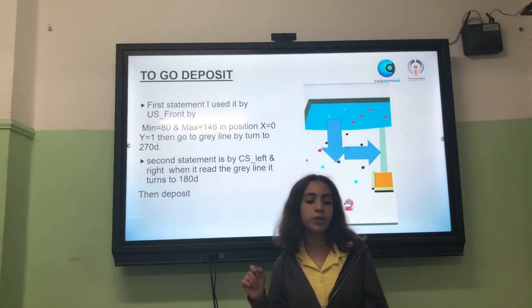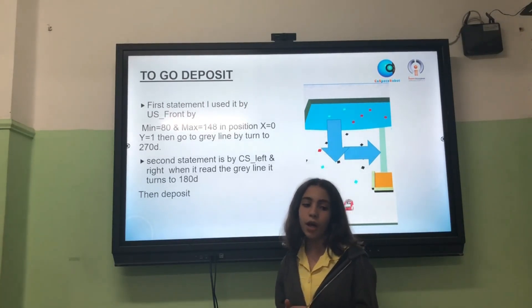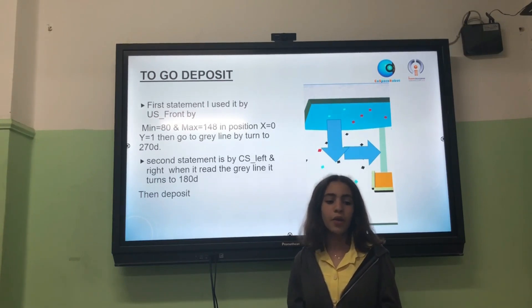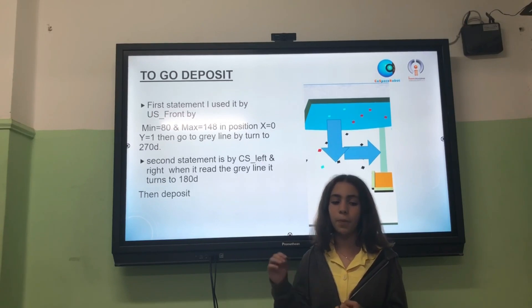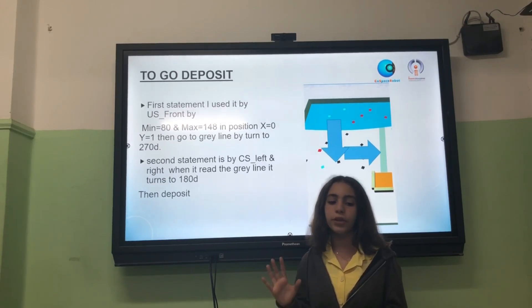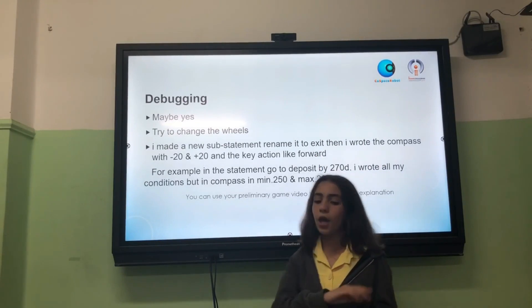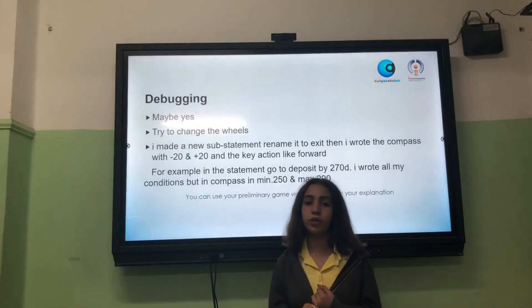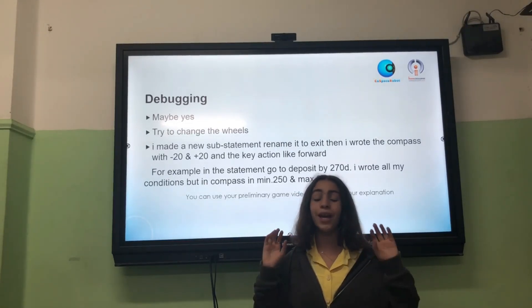The first statement I used is by ultrasonic front, minimum 80 and maximum 148, in position x0, y1, then go to grey line by turning to 270 degrees. The second statement is by color sensor left and right. When it reads the grey line, it turns to 180 degrees, then keeps posting. Maybe yes — try to change the wheels, try to change the statements. I made a new sub-statement and renamed it to exit.